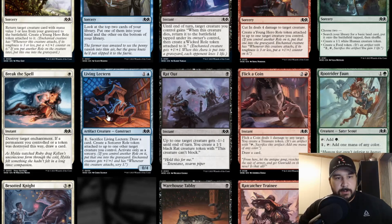Living Lectern — one and a blue, artifact creature Construct. Pay one, sacrifice Living Lectern: draw a card and create a Sorcerer role token attached to up to one target creature you control, activate only as a sorcery. The Sorcerer role token gives +1/+1 and whenever this creature attacks, scry one. Out of all the roles I've seen so far, this one seems the coolest. Scrying is always powerful. Definitely pretty good in limited.